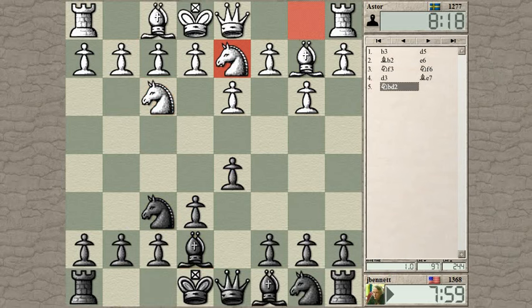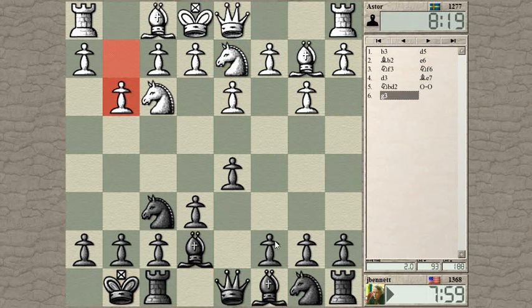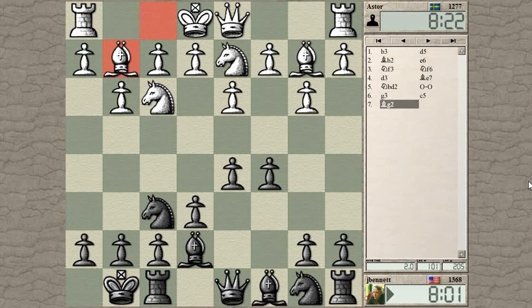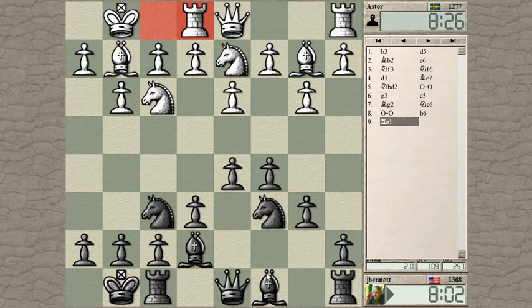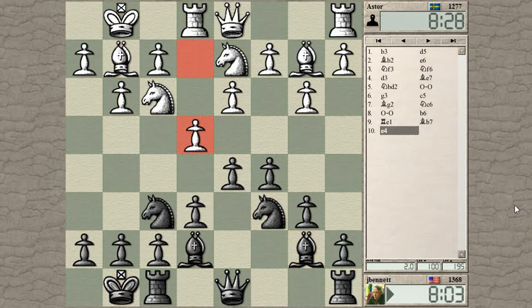I'll castle. He's giving me lots of space in the center. I can play c5, and I think I will. He's got the double fianchetto. I can get both my knights to active squares and counter the fianchetto toward his king. He can play for opening up with e4 — that's a logical way to play.